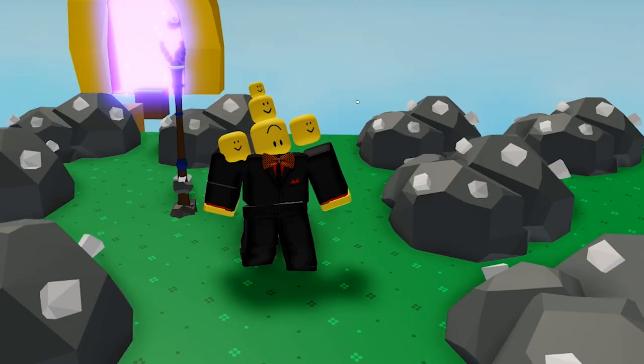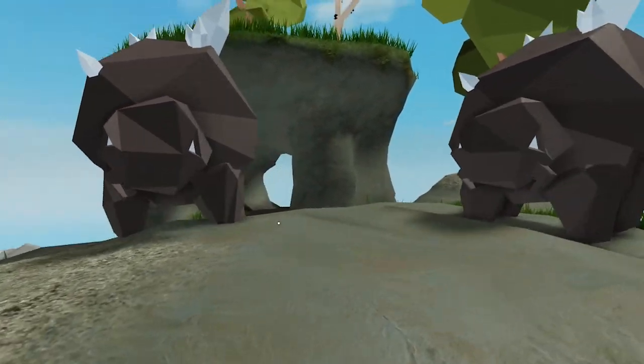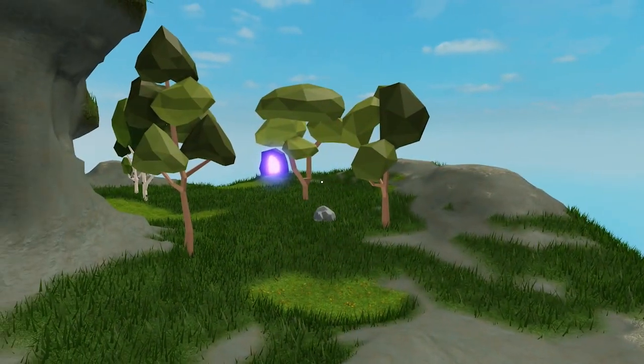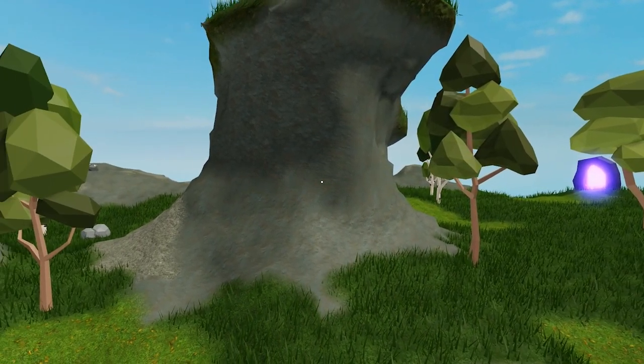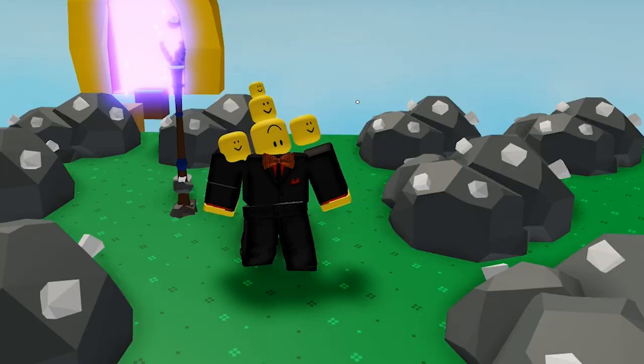The first item you need is probably the hardest item to get currently in the game. The Buffalo Core Crystal can be obtained from killing Buffalo Cores, which spawn at their own special island. Once you defeat a Buffalo Core they drop Iron Ore, Gold Ore, and very rarely a Buffalo Core Crystal.